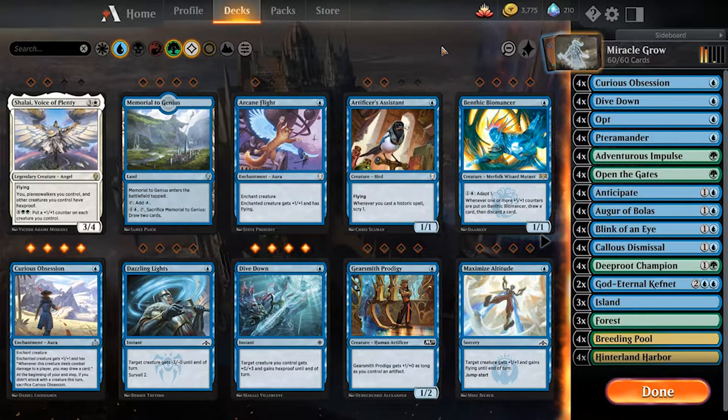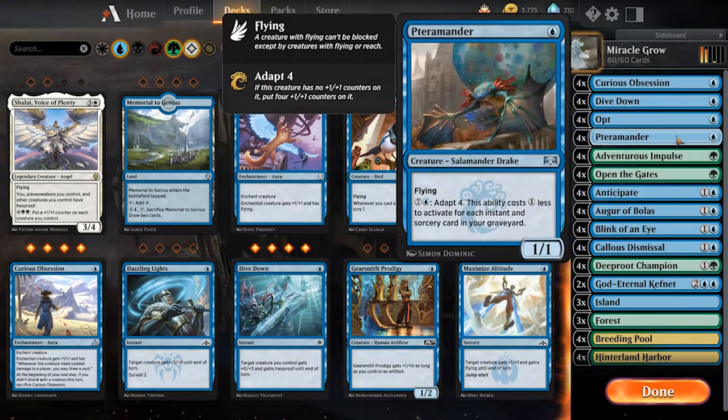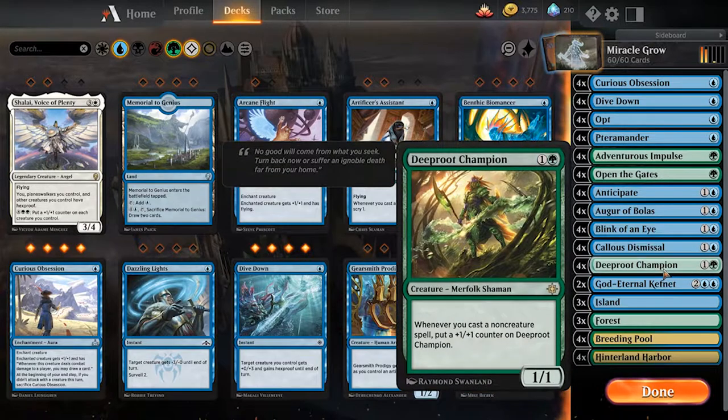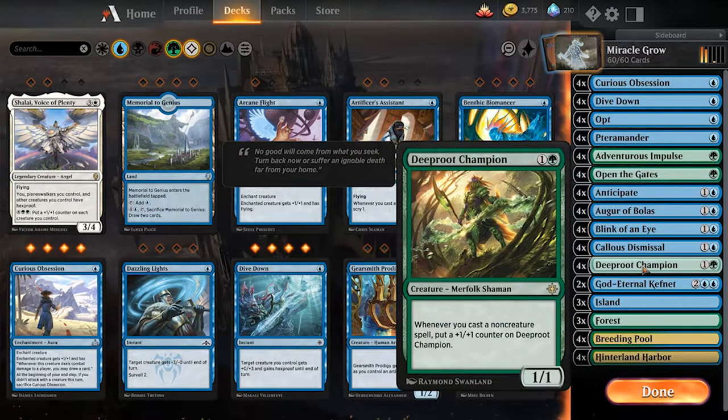The deck itself is filled with little instants and sorceries, with little creatures as well like the Terramancer or even the Deep Root Champion. It's a very cheap deck. God Eternal Kefnet is the most expensive card, but as you can see, everything else is going to be two mana or less.